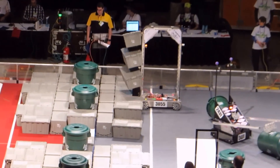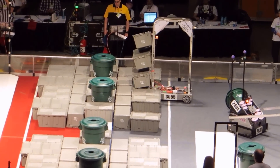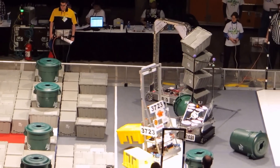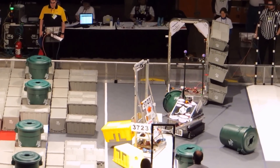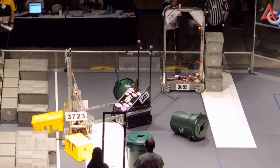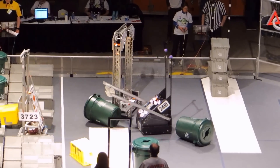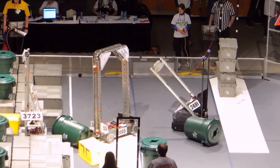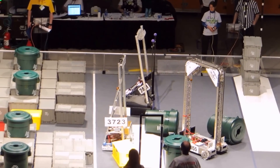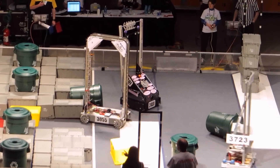Starting with two, moving over to the scoring platform. Scoring for the red alliance — four points. 37-23. The blue alliance in possession of that yellow tote, moving over to the co-optation step. Places that tote — they've got one out of four in order to get a score on that co-optation bonus. 70 seconds remaining.